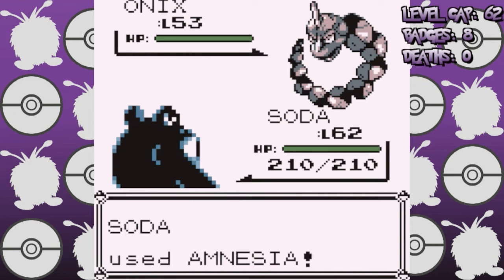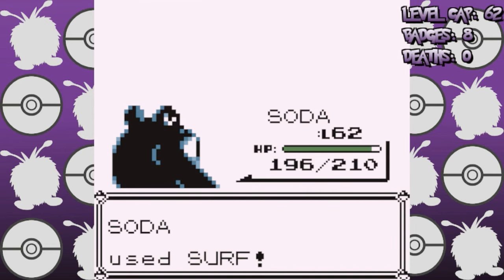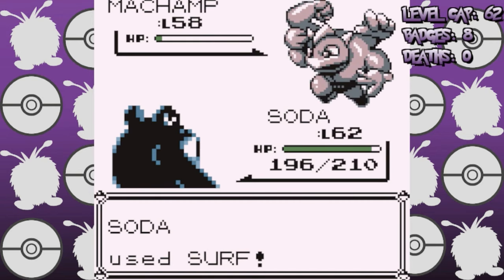Now for Bruno, I'm starting with Poliwrath as he leads with Onix. We set up three Amnesias and then just press Surf and knock everything out in a single wave. We truly are the true fighting type master around these parts, and Bruno is still as easy as ever.